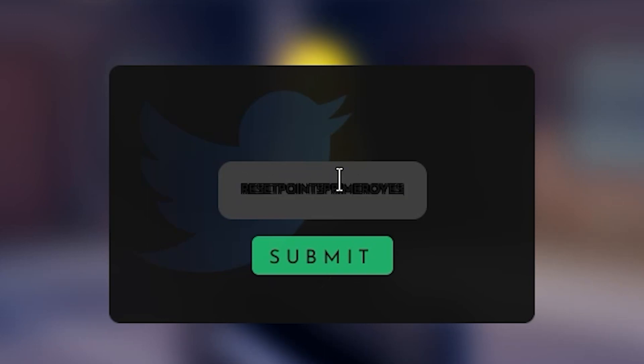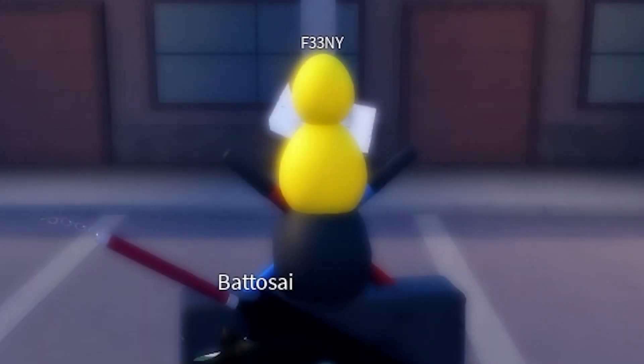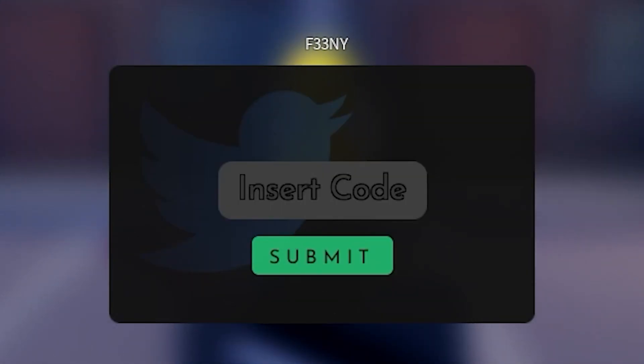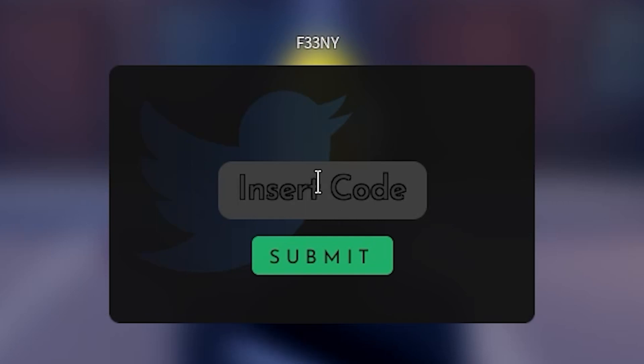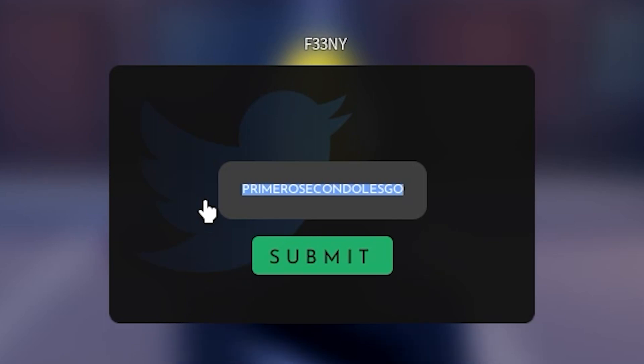The next code is something like 'reset points' — as you can see, let's press the button and it resets our character or points. The next code is another one for a free race reroll — press the submit button and as you can see we can basically redeem it.